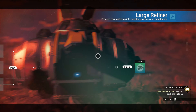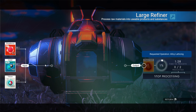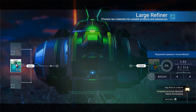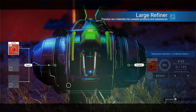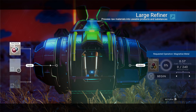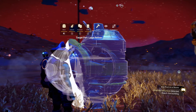Once you have 100 Sodium Nitrate, pick up the Portable Refiner and build a large refiner. Put your Phosphorus, Cobalt and Tritium in the refiner and make sure it's set to only build 2 Magno Gold, then refine it. Once you have 2 Magno Gold, put them in your inventory and take out any remaining Phosphorus or Tritium. Then refine all of the Cobalt. Once done, put 246 Carbon into the refiner and refine that. Take that out and put 480 Ferrite Dust in. Once you have 480 Pure Ferrite, put that back in and refine to 240 Magnetized Ferrite. Now delete the large refiner to get the items back.